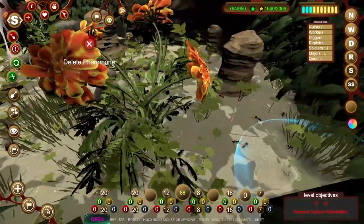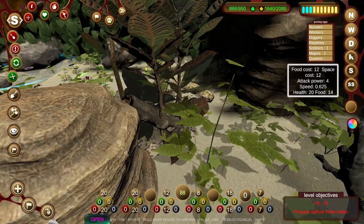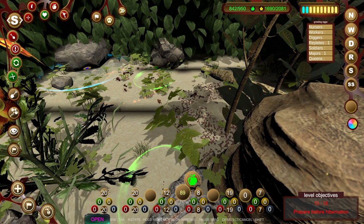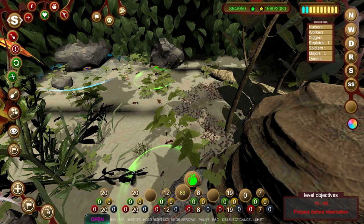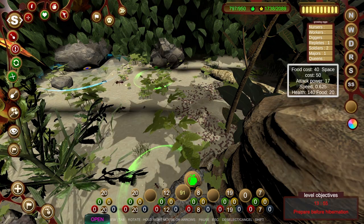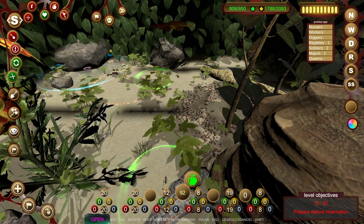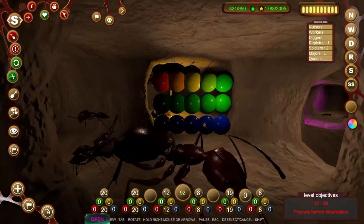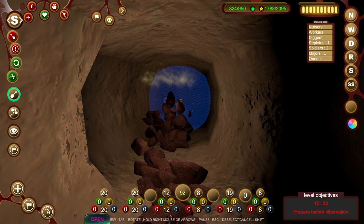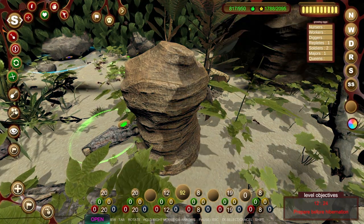So we're just preparing for hibernation, just gathering as much food as we can. Maybe what we'll do is put the soldiers on food gathering as well just to make sure any food is gathered. It might be worth getting another replete down to get some more food - we'll see if we can get one hatched in time. We could probably do some more soldiers as well to boost our numbers. Over 20 soldiers and 10 majors should be enough - we took out a huge tarantula so we should be fine. Let's extend the tunnel a bit and make some rooms off to the side.